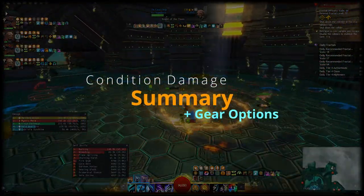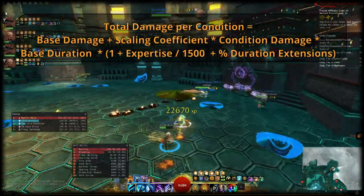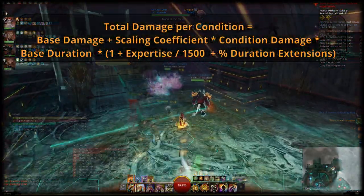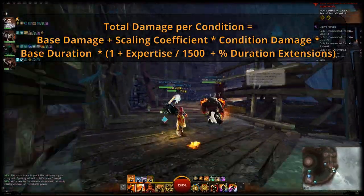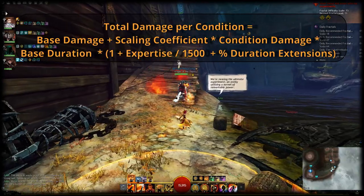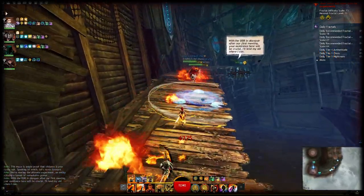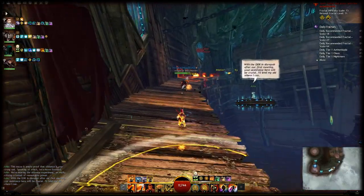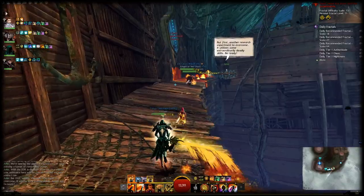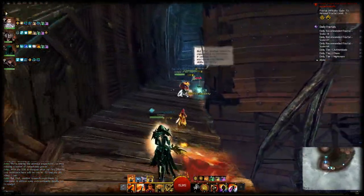Bringing everything together, the total damage a condition deals over its entire duration is: (base damage + scaling coefficient × condition damage) × (base duration × (1 + expertise / 1500) + sum of percent bonus durations). A key difference from strike damage is that strike damage benefits from three stats, while condition damage only uses two.